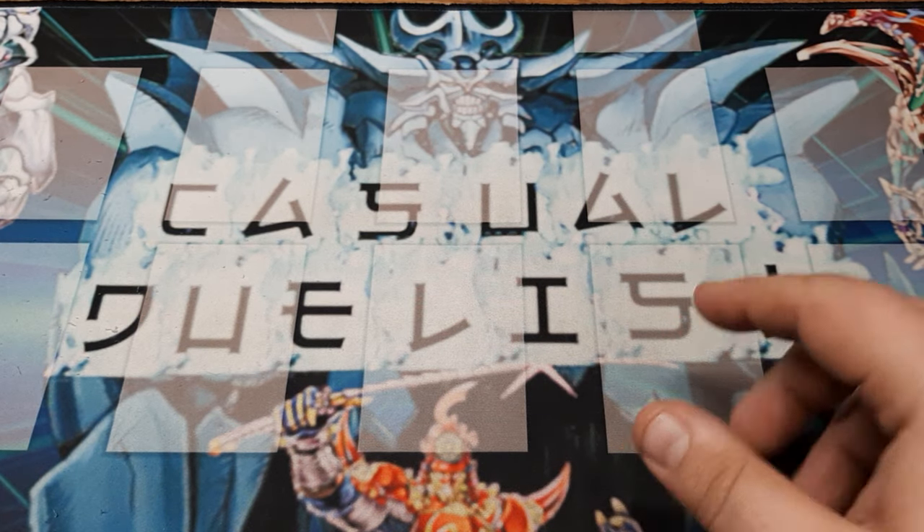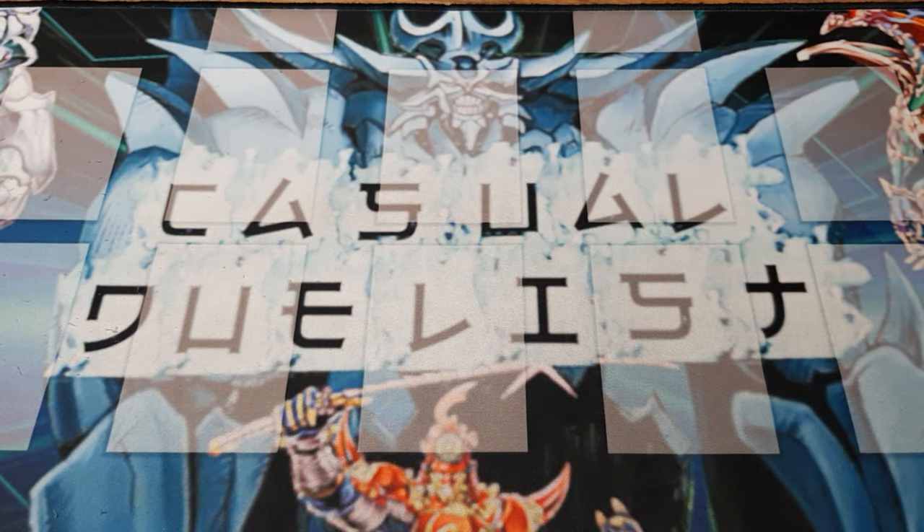Welcome back, Duelist friends. Casual Duelist here. It's finally Friday, and Friday means we're back to Edison Format with another deck. I did promise you guys a cool 6 Samurai build. There is only one substitution in this deck — Magical Android, due to pricing reasons. This deck comes from an Edison Format tournament, and my wife got the notes for me. The duelist's name is Money Smith, so this is Money Smith's 6 Samurai from Edison Format.